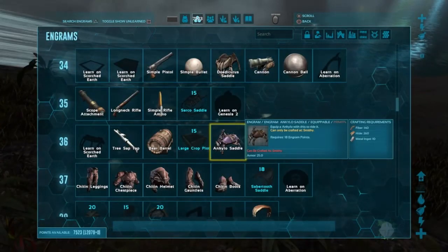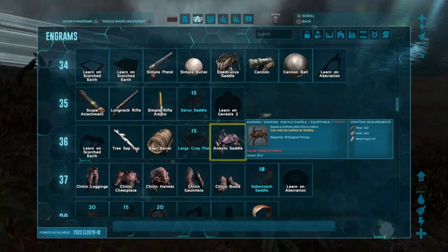The Ankylosaur saddle unlocks at level 36, costs 260 hide, 140 fiber, and 10 metal.